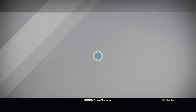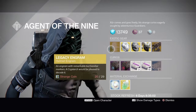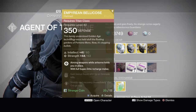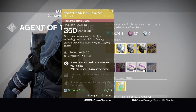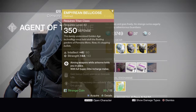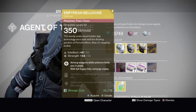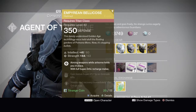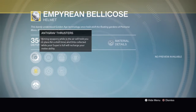He's got some decent stuff. You've obviously got your legacy engram for 29 strange coins — it's a helmet this time. You've got the Empyrean Bellicose, a Titan class helmet with 350 defense, intellect is 60, and strength is 63, for 13 strange coins.